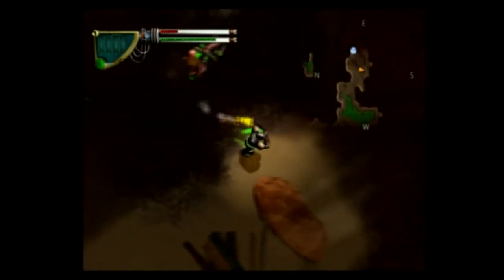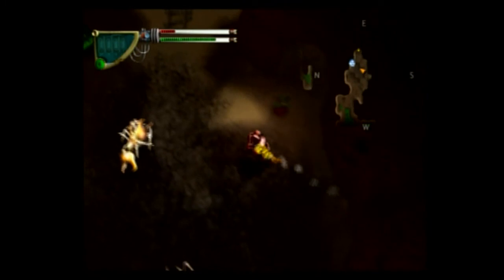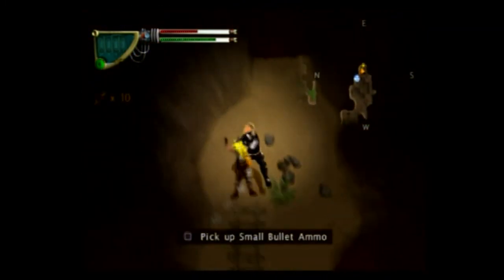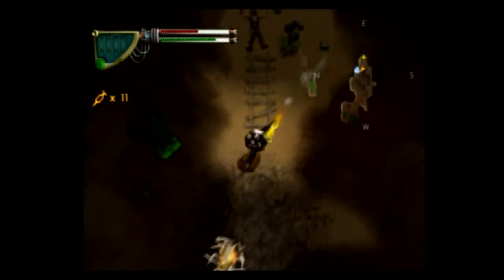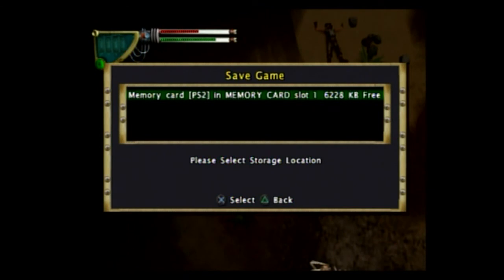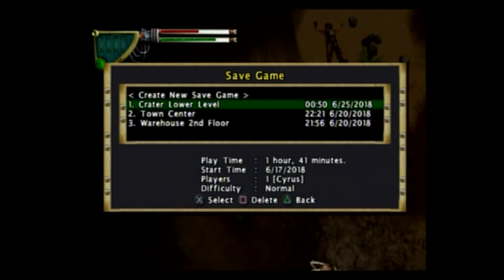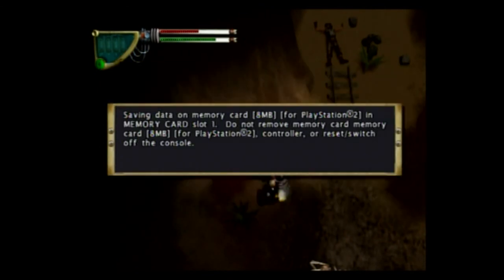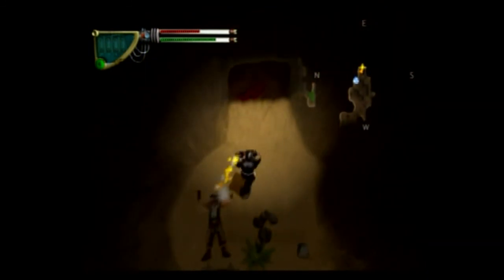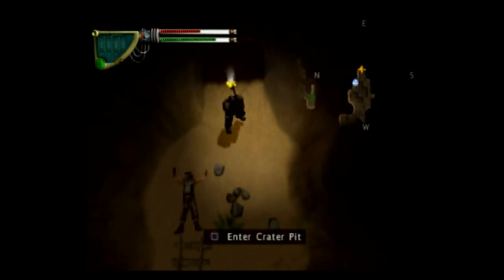Alright, more bullets. We'll use the stimpak to heal, we have a save state there. Let's grab those and we'll save our game. So when we come back, there's a new area right over there — we will be entering the crater pit. Thanks for watching, and I'll see you next time.